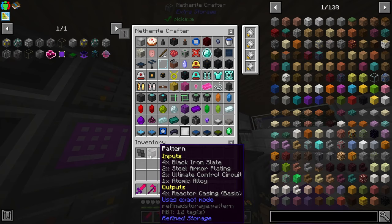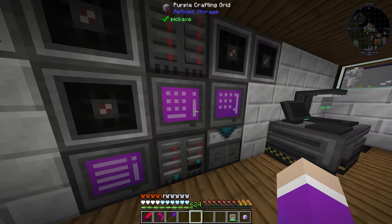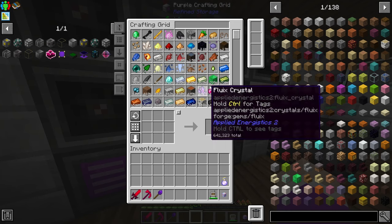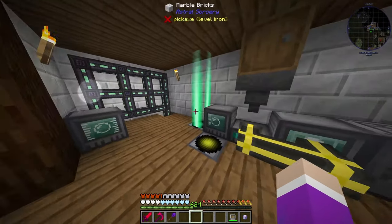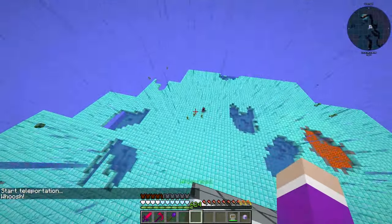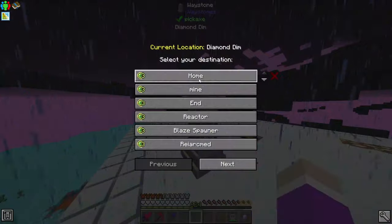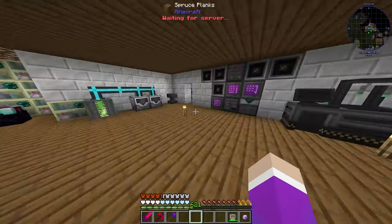Since we ran out of diamonds making all the singularities last episode, I went ahead and set up another dimension making emerald blocks and diamond blocks. This one goes to the diamond dimension, where a builder is currently quarrying out an entire dimension made of diamond blocks. So we'll have infinite diamonds by the end of this, and for any other resource I'll just make another dimension.